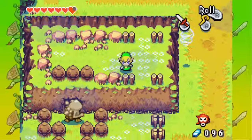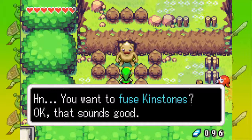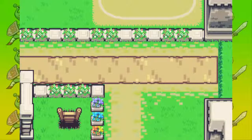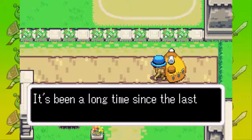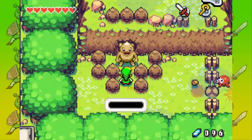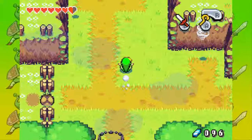This creature is called a Goron. They first appeared in Ocarina of Time. Let's use Kinstones with him — we have a lot of Kinstones, so that's awesome. Let's see what will happen. It's been a long time since the last time I visited Hyrule — I think I'll set up a little place where I can sell my Kinstones. This is a Kinstone merchant — he is awesome, he will sell you Kinstones. And this one is trying to dig a cave, but we will be able to go into the cave later.